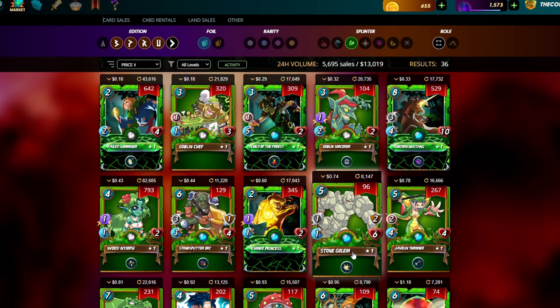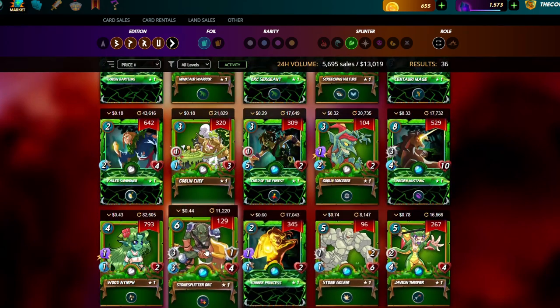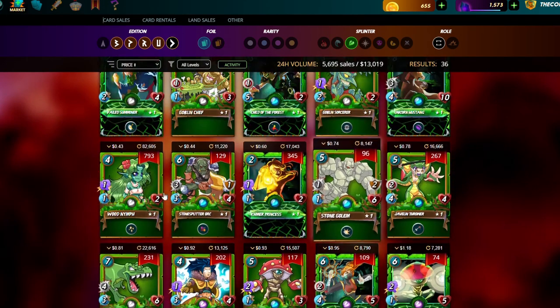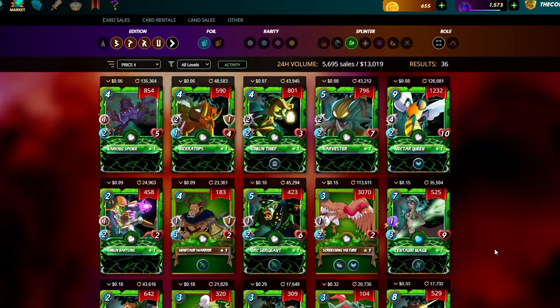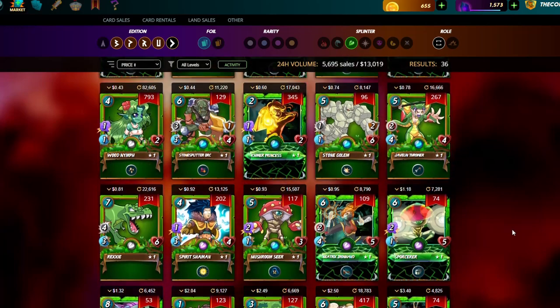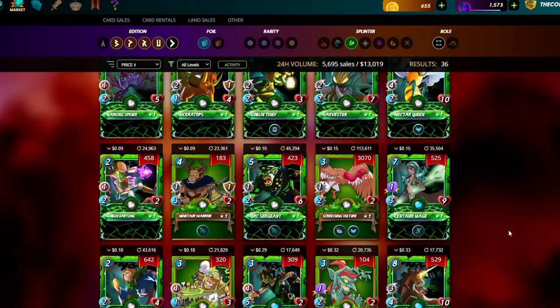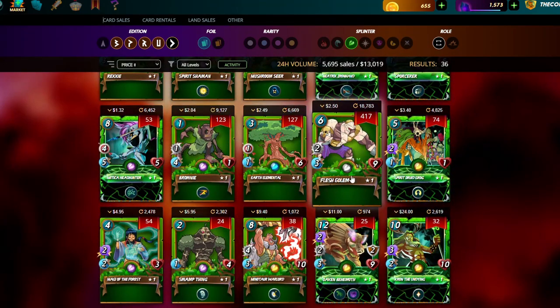This is the first time where beta tanks like Stone Golem and Rexie are really subpar. The Flesh Golem carries the beta tank role, but Stone Golem, Rexie, and even Split Orc are weak compared to the Untamed versions — Unicorn Mustang, Nectar Queen, and Oaken Behemoth — which are much better tanks for the roles they play. Flesh Golem still earns its place though.